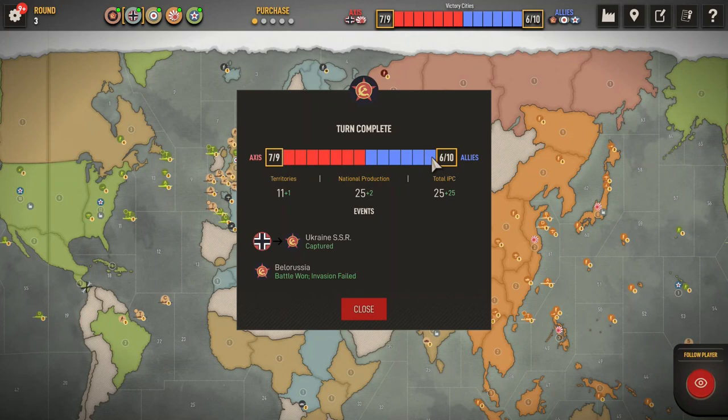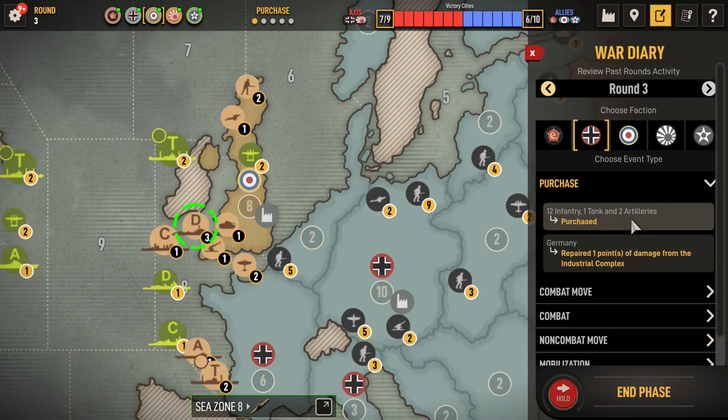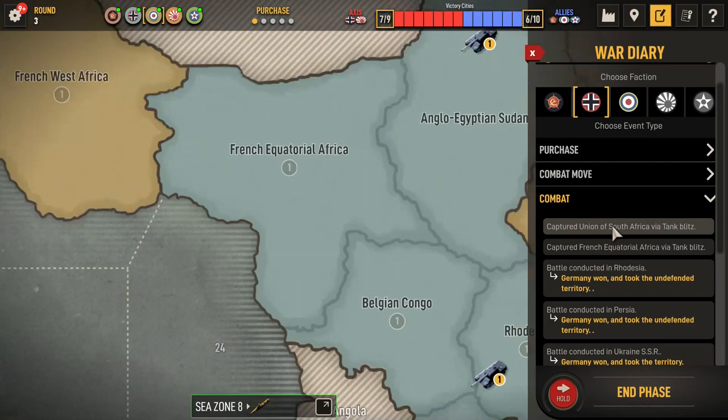United Kingdom Round 3. Let's take a look around, see what Germany did. 12 infantry, one tank, two artillery. I cost them one IPC in repair. Okay, a tank blitz — pretty much took some free land down in Africa. He also took Persia.